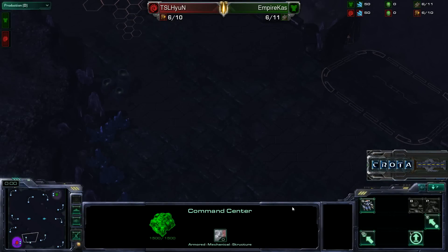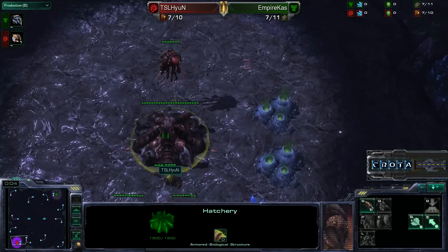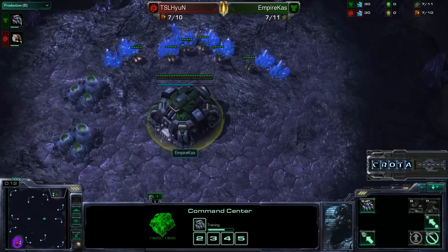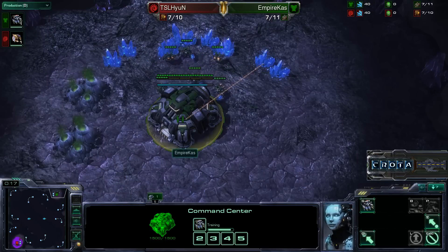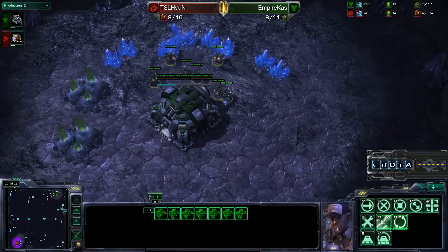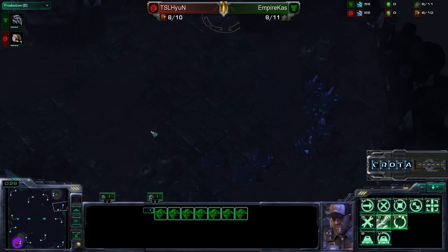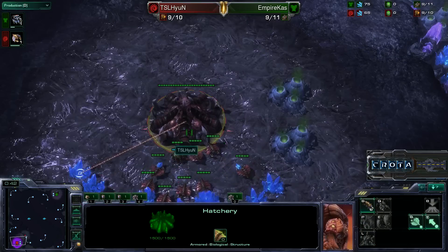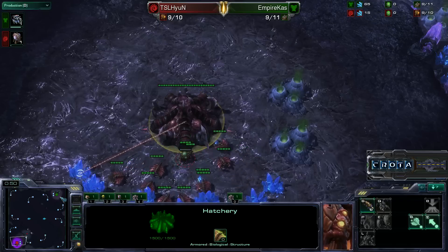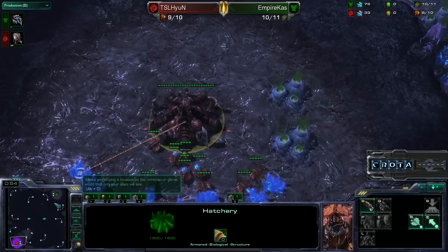Hello everyone and welcome to Game 2 in the series between Hyung and Kaz, taking place here on Entombed Valley. Hyung spawning as the Red Zerg on the bottom left, Kaz spawning as the Green Terran on the top right. In Game 1 we saw both players go for fast command centers and hatcheries. We may see a similar strategy here since the map has only 2 spawning locations. So far it looks like standard builds coming from both players.